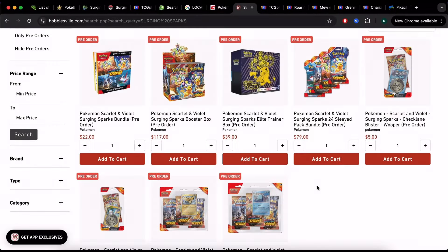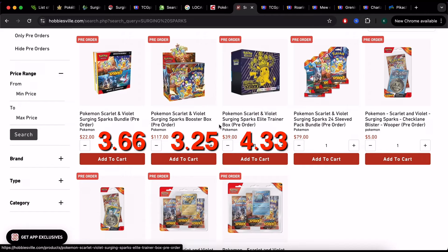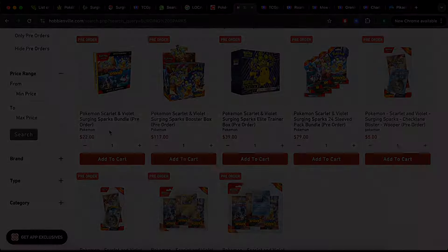What products should you be buying? It comes down to price per pack — the best price per pack is the product you should buy. If you want to rip a lot of packs, get the booster box; don't buy five ETBs to get there. For just a couple of packs, go with booster bundles — two booster bundles at $44 gets you 12 packs, almost the same price as one ETB but with more packs. I haven't bought ETBs since Crown Zenith. For specialty sets with no booster box option, two booster bundles is still the better deal.